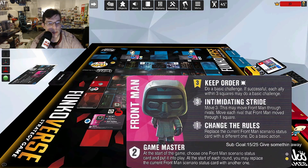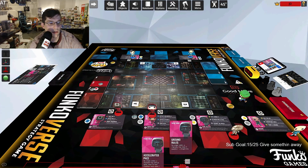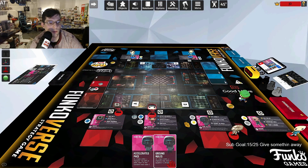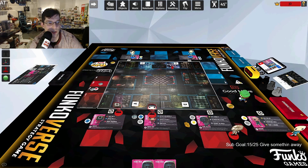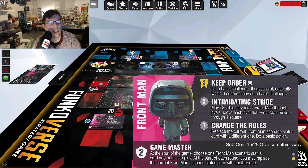So at the start of the game you take one of these scenario cards and it applies to everybody on the field. The card stays in play until the Frontman decides to change it. Since everybody on the field has these rules, as a basic action everyone could move three in a row. His first ability costs three yellow: do a basic challenge, and if successful, each ally within three squares may also do a basic challenge.